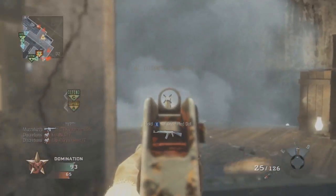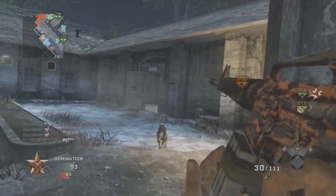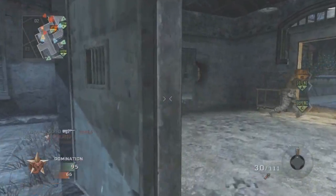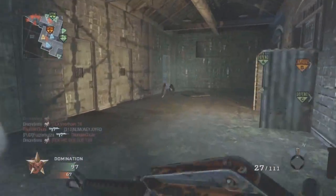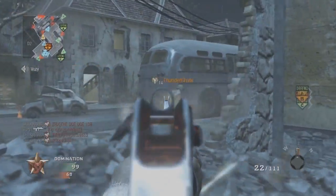The G11 is definitely a better gun than the M16 in this game. But I do like it and I'll probably do another gameplay or two with it. I think everybody on my team does well this game — Discrations and Fuzza — we all do really well. The other team just gets completely demolished, almost the entire time we have them in a spawn trap.